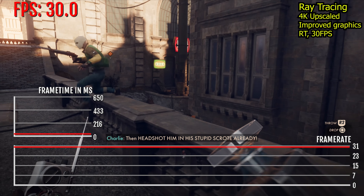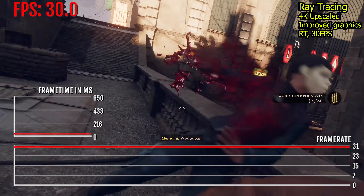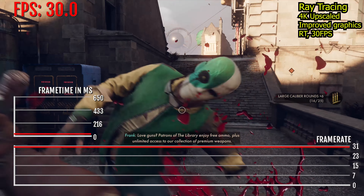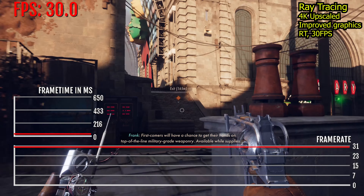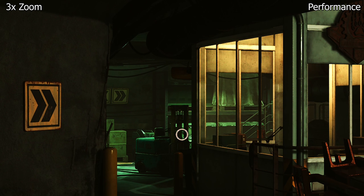The third and last mode is Ray Tracing. Here you do get higher visual graphics and of course the big thing is the ray tracing. The frame rate though is much lower and it's locked at 30fps. My honest opinion with the different game modes — it's actually really difficult to even notice any difference.